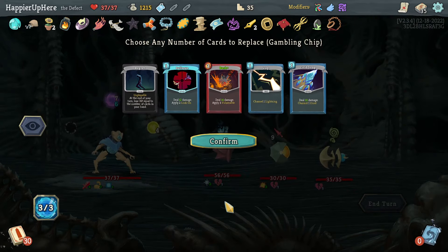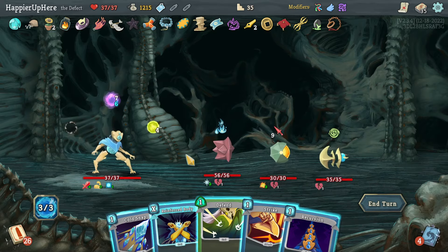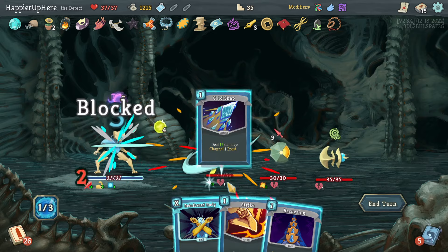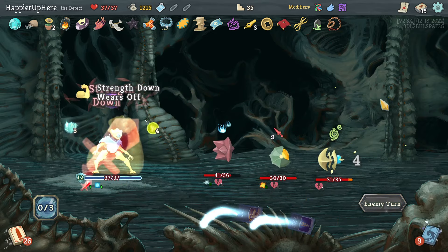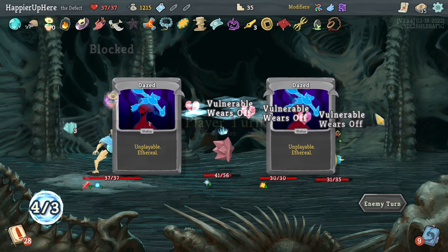Let's keep the Cold Snap here. Actually let's do Defend, then Cold Snap. Oh — I'll take damage unless I do Reinforced Body. Sliver's Collar means regular fights still leave me lacking a little energy.